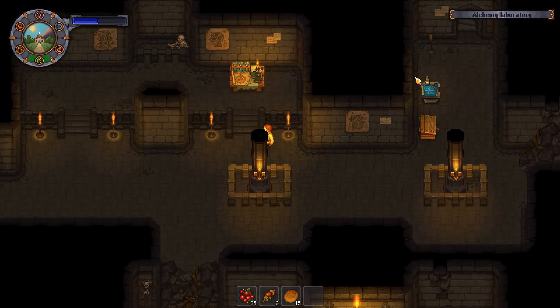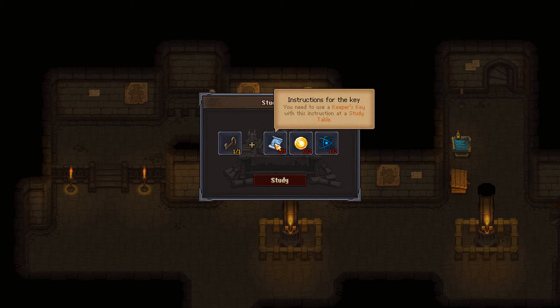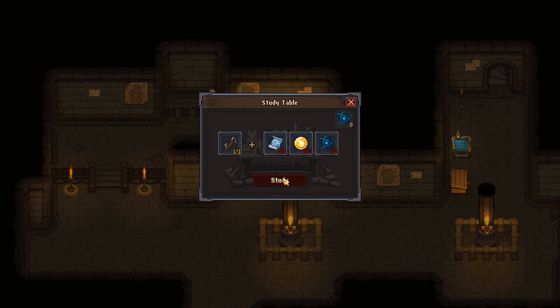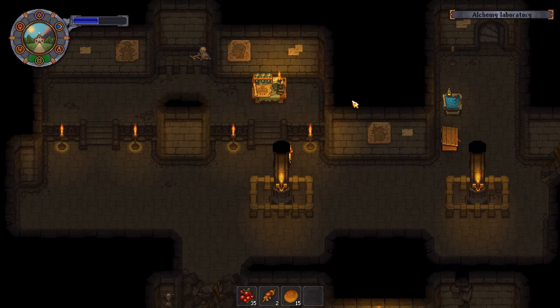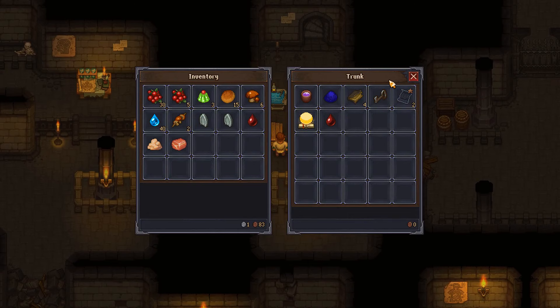I don't have the fate points so we cannot unlock the dungeons where the snake is trying to get, which is the closed gate on the right side of the screen.